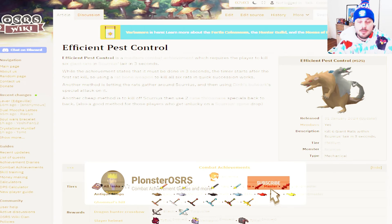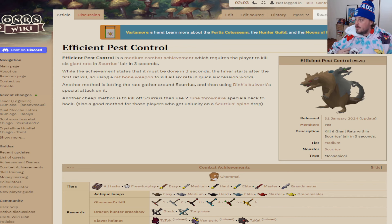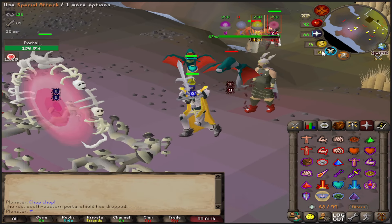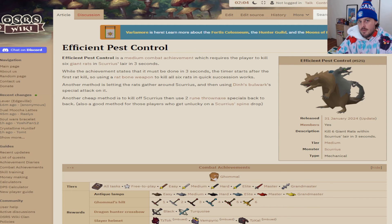What's up everybody, we have a new combat achievement today. I'm wearing my Furby fit today whilst doing this. This one's called Efficient Pest Control — it's about pest control and it is the rat boss Scurrius, the rat king.